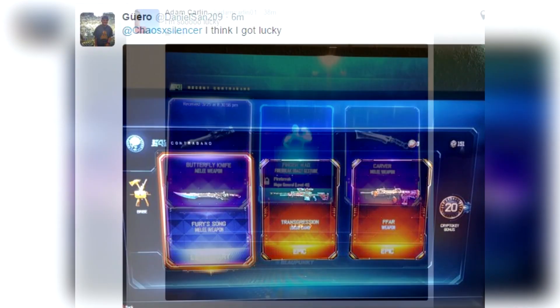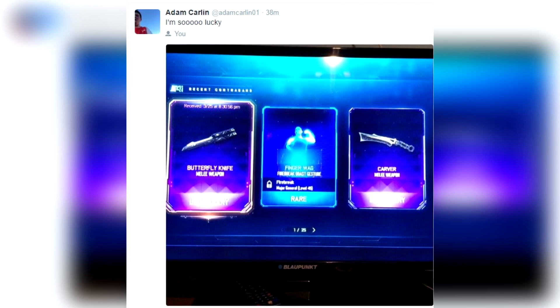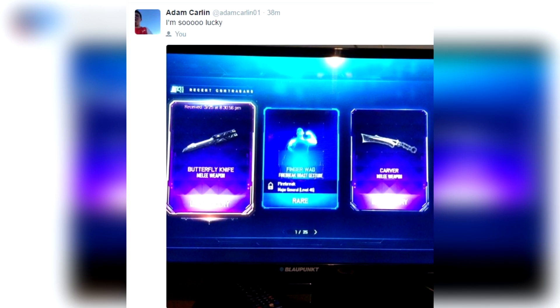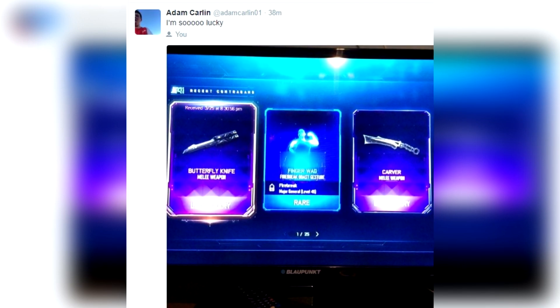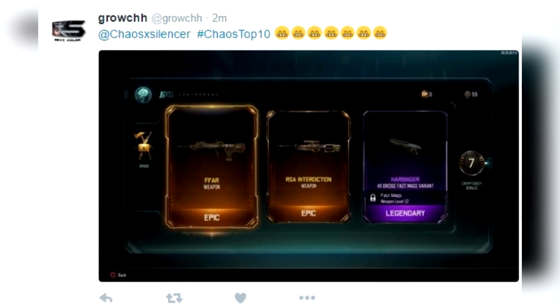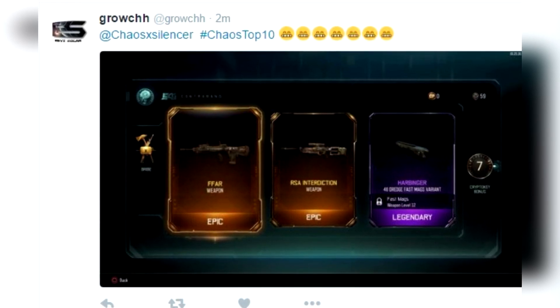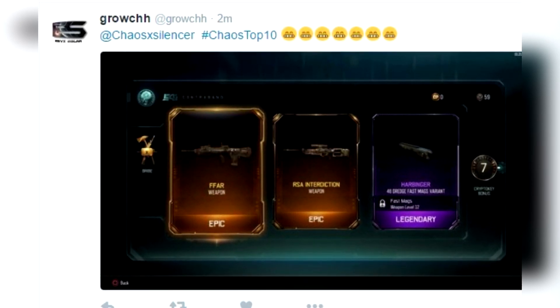Coming in at number 8, from Adam Carlin, 'Oh, I'm so lucky' — he got the butterfly and the carver, and then he got a rare to boot, very very nice. Coming in at number 7, from Grouch, hashtag chaos top 10, he got the FFAR, the RSA interdiction, a harbinger legendary attachment, and a 7 crypto key bonus. You can't complain about that one.